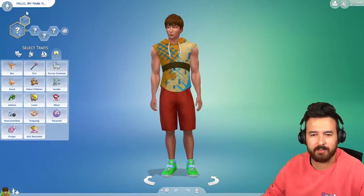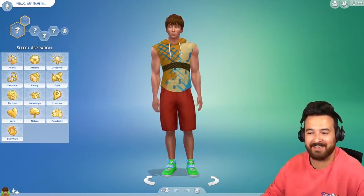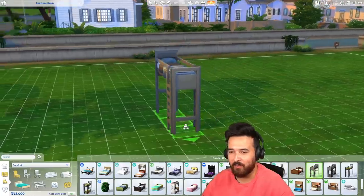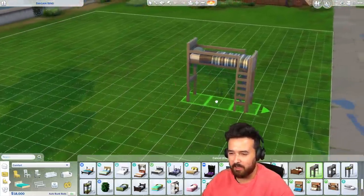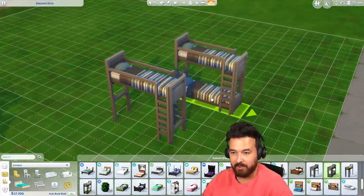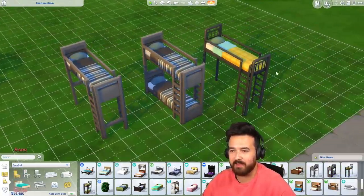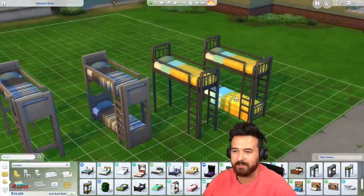I don't see anything new here, so I'm going to have to wait for the patch notes on this one. I thought I'd check Create-a-Sim. So the way that bunk beds appear to be working is we have at least two different designs that I can see. We've got one regular loft bed, then we've got one that's a bunk bed, and then another loft bed in this more traditional-looking iron tubing design.